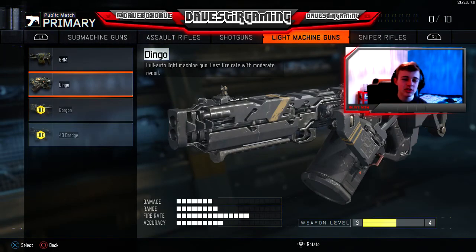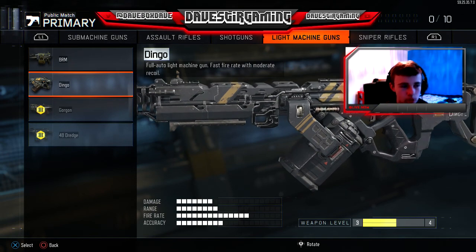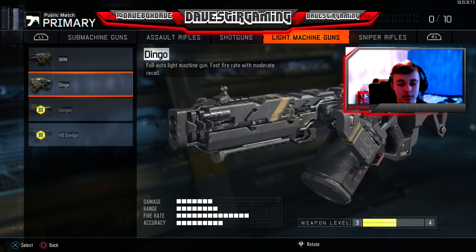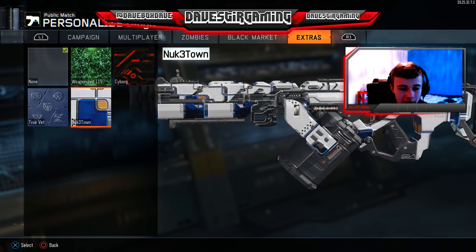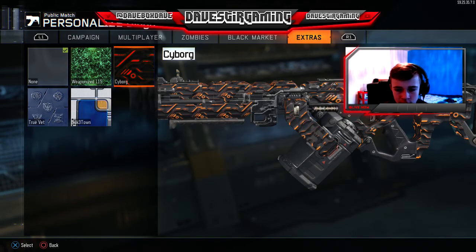Dingo class! This gun has never really been used by you people, but this gun's really good. I've used it a couple of times, it's really good. I'm going to be using the brand new Nuketown camo — I want to use that one, it's really quite nice on it actually.